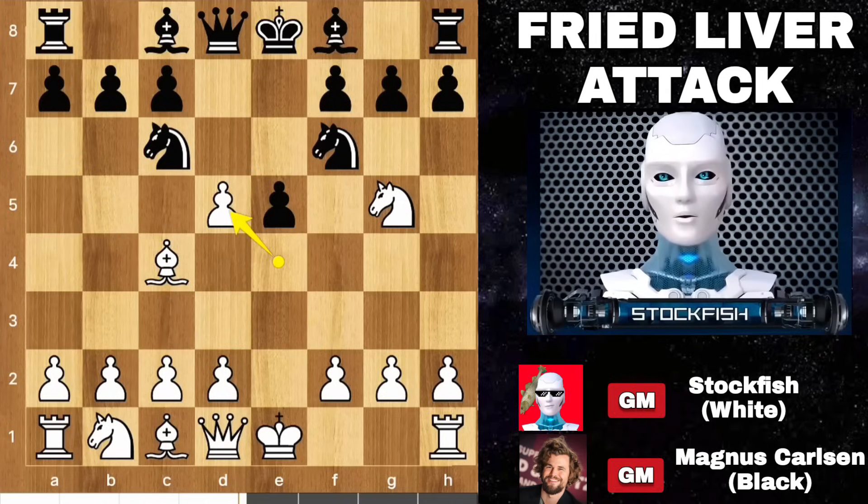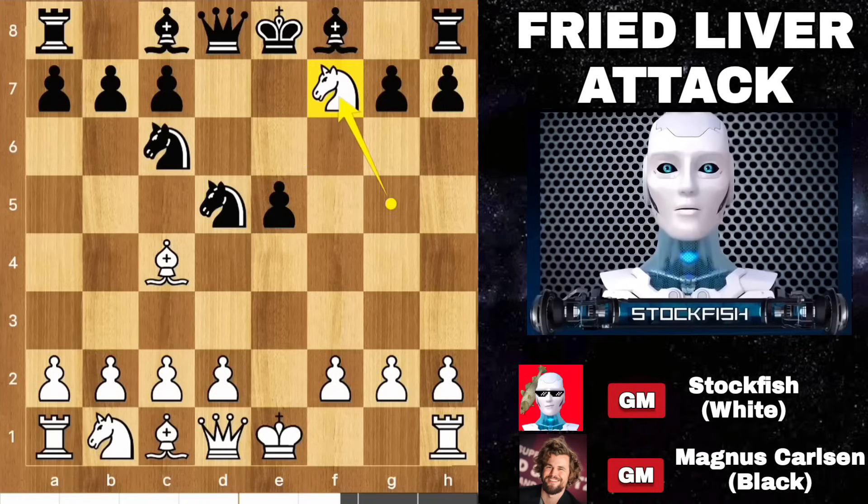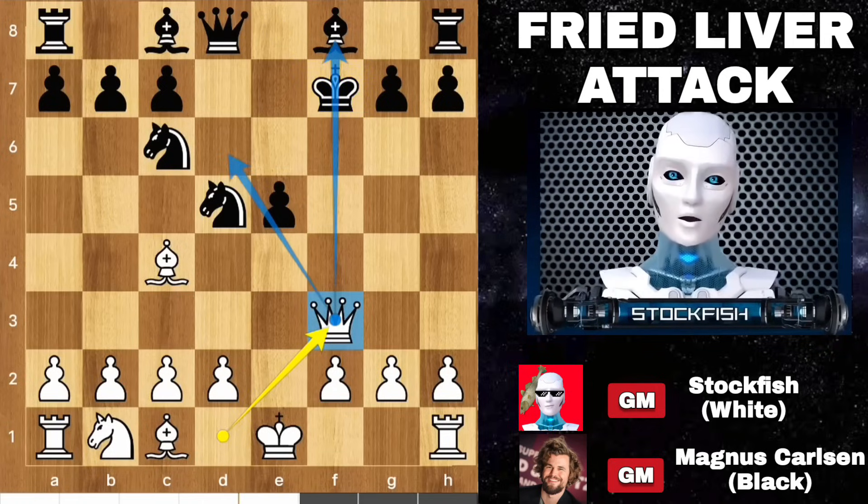Magnus played knight takes d5 because I told him to play it — I needed to make a video about that with him. Now I will play knight takes f7, sacrificing a knight. Magnus played king takes f7, and queen goes to f3, giving check to the king and targeting the knight.